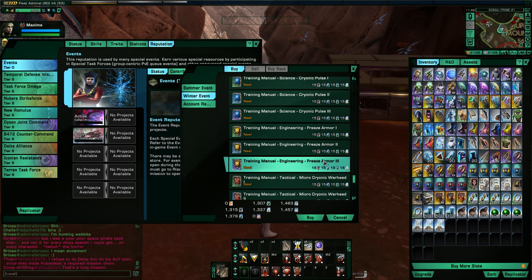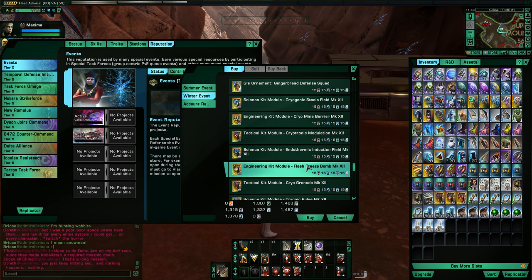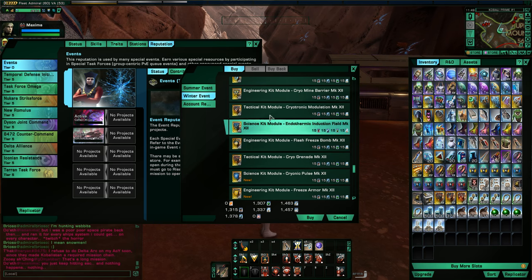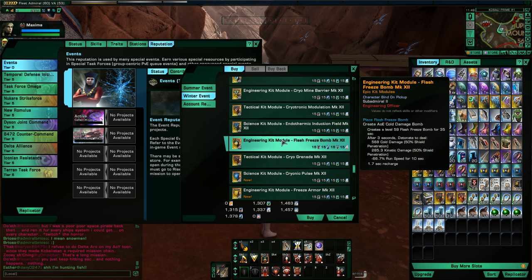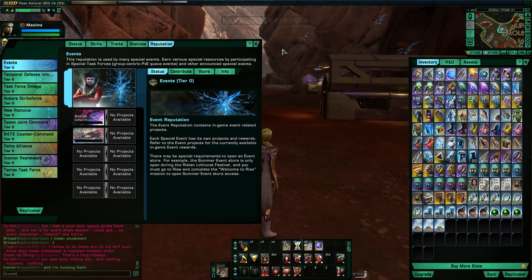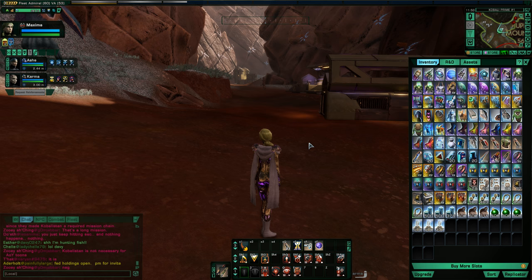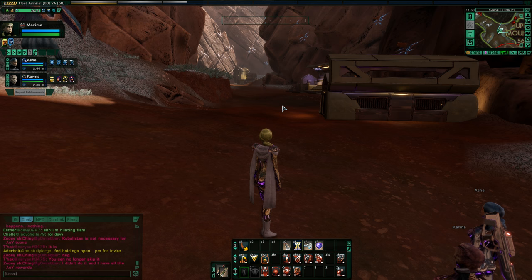This list keeps getting longer year after year because Cryptic always adds new items, and all of the old items remain available in the store. I can comment on the previous two years since those also had kit modules. You honestly never know with these event modules — they can range anywhere from amazingly excellent to complete and totally useless. There's quite a range, and you really don't know until you test them out.